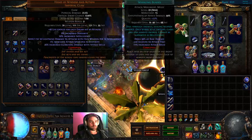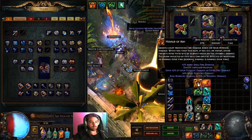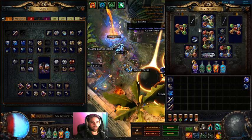In the claws we use Whirling Blades, Faster Attacks, and Fortify. In the other claw currently is Ancestral Protector, Grace, and Flame Dash. Grace is only there to have access to the ball skill and we don't actually run that in the aura setup. We're just running Herald of Ash, Haste, and Discipline. Herald of Ash overtook Aspect of the Spider because it's just that much better for pack clear. We do want to be mapping — we are a boss targeter but also a mapping build, so Herald of Ash feels a lot better.